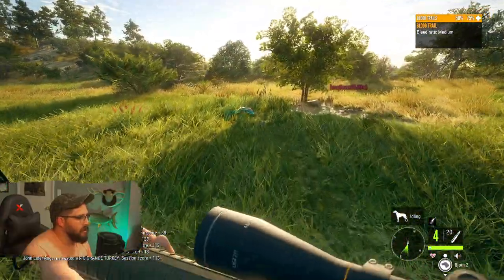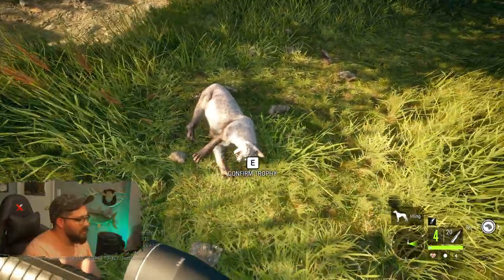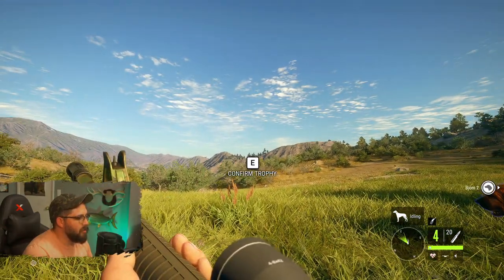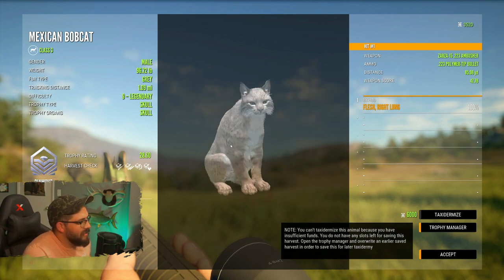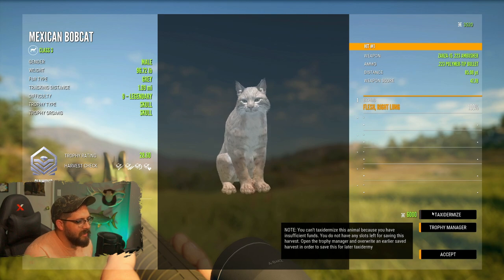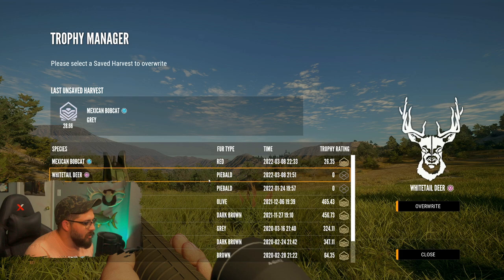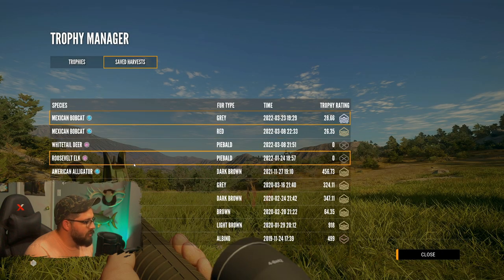There we go! There we go! And that is our downed bobcat there, here in Mexico — Rancho Del Arroyo. It is a diamond! 28.6! That is awesome! Just sitting there looking at it. Definitely going to hit that. I guess we'll throw it in here. Highballed. Olive. We'll overwrite this guy. Top notch. Starting a new game — I don't even have enough money to taxidermize it.